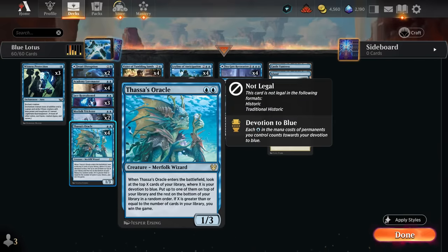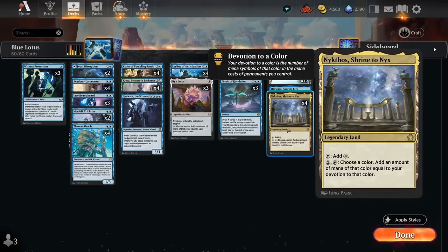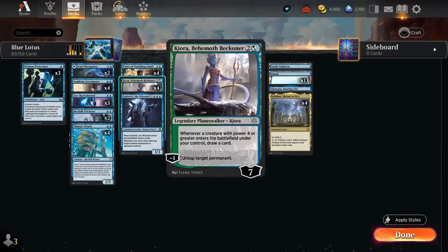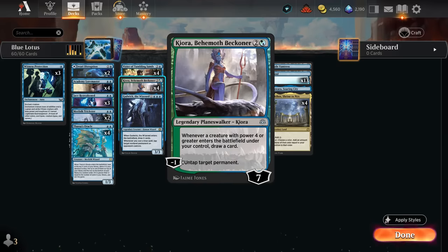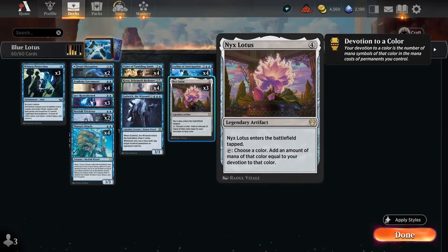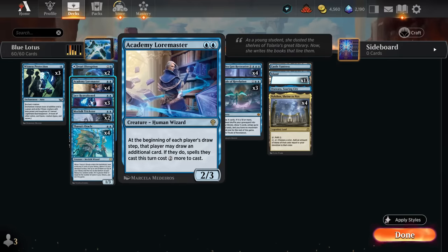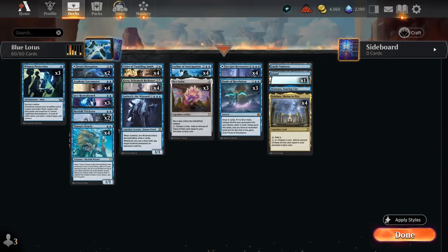Even if the opponent removes Oracle a few times, we can shuffle it back with Finale of Revelation. Playing Oracle early is also fine since it gives us card selection to find combo pieces. Rounding out the deck, we need ways to untap Nyx Lotus and Nykthos so we can draw cards, untap them, and keep making more mana to combo off in one big turn. That's where Kiora comes in — she can untap both potentially multiple times. Vizier of Tumbling Sands will often cycle for one blue, drawing a card and untapping a permanent, or occasionally be cast to ramp. It's great to immediately untap your Nyx Lotus so it can start making extra mana. Leyline of Anticipation is not only good for blue devotion but also enables the Academy Loremaster, giving us two blue devotion early and letting us draw an extra card each turn.